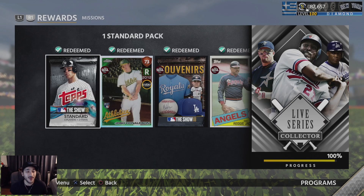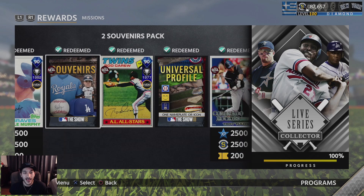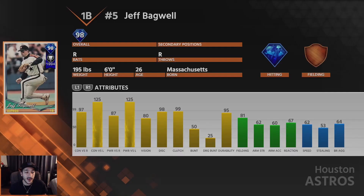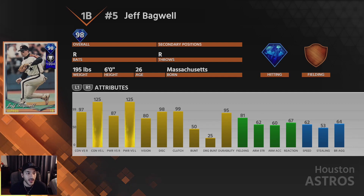We're finally getting ourselves Immortal Vladimir Guerrero — no money spent. I haven't spent a single dime on this game this year, and I didn't do that last year either, so it's definitely possible. We do get Jeff Bagwell, which is a 98 diamond Hardware Series card. It's a pretty good looking card — he has good contact numbers, really good against left-handed pitchers, and hopefully we can do damage with him.